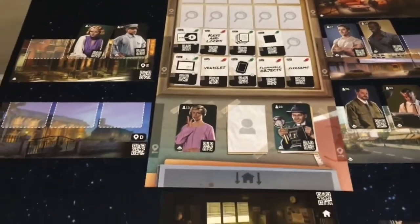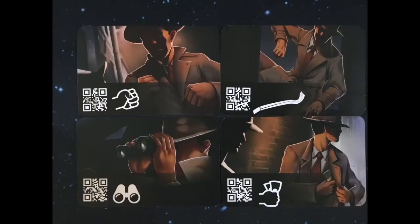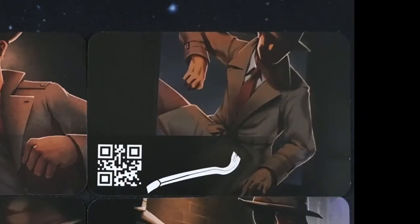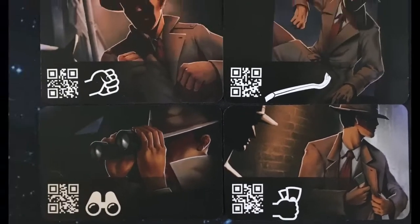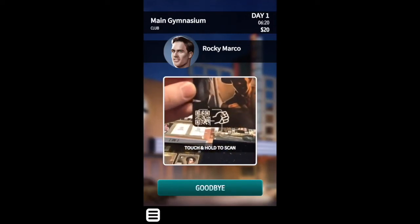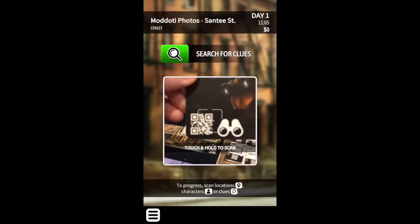While investigating locations and people, you will always be able to use these four action cards. You can intimidate a suspect, break into a location, shadow and spy on someone, or corrupt and bribe someone. When choosing to do one of these four actions, you will scan it in the app. Just remember that you can use these cards during the wrong situation as well and cause some negative outcomes.